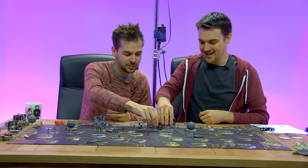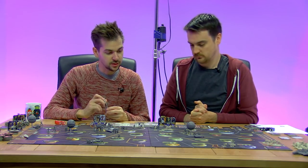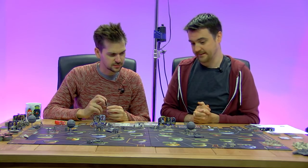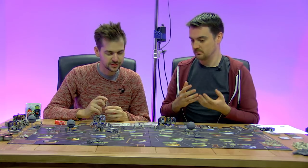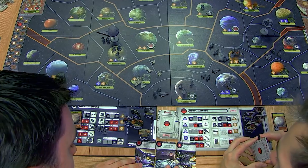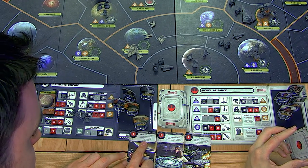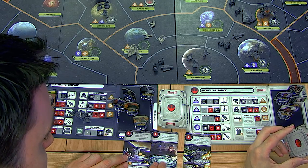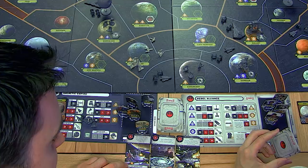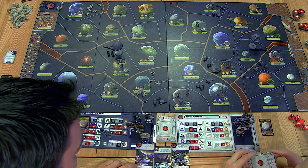We can decide where we put these, but you can only deploy a maximum of two units on each planet - any units, because one planet can't produce everything. We have three objectives to complete: sabotage or blockade three Imperial worlds, have at least four planets containing a Rebel unit, and destroy a Star Destroyer.